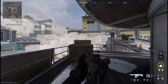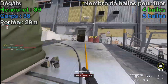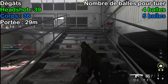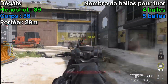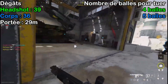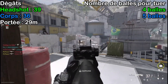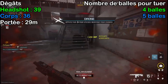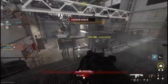On commence avec les statistiques de dégâts et de portée. L'attaque éradicateur va faire 39 de dégâts dans la tête et 36 de dégâts dans le corps. Cela permet de tuer entre 4 et 5 balles, comme la plupart des armes sur MW3. En plus de ça, on a une portée de 29 mètres, ce qui fait que si on rush, on va toujours avoir ces dégâts-là. Les dégâts sont plutôt dans la moyenne, mais il faut les juger par rapport à la cadence de tir.